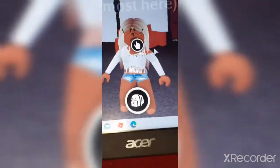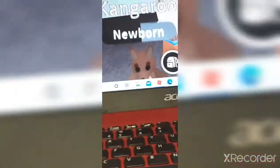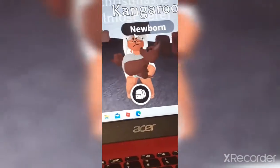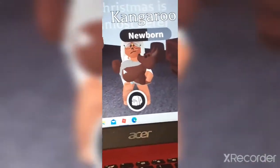Hi everybody, today we're going to be doing an inventory check, so let's go. Please don't hate that I don't have a lot of pets, but here's the first part — I'm going to be showing you my kangaroo. It ain't fly or ride, like I said, but it's kind of cute. Here it is when I hold it. I love that I actually got the pouch feature on the kangaroo.